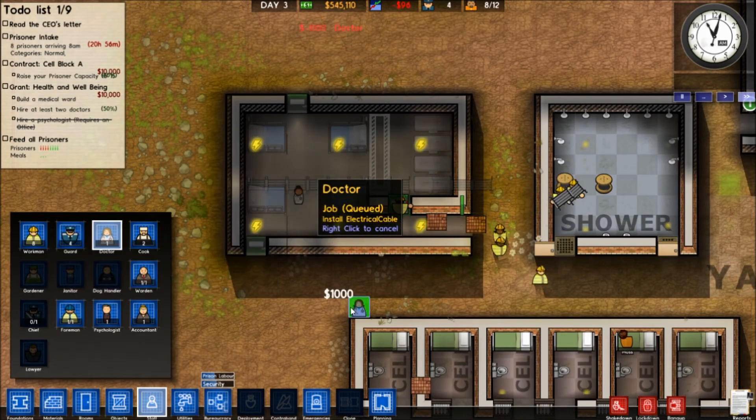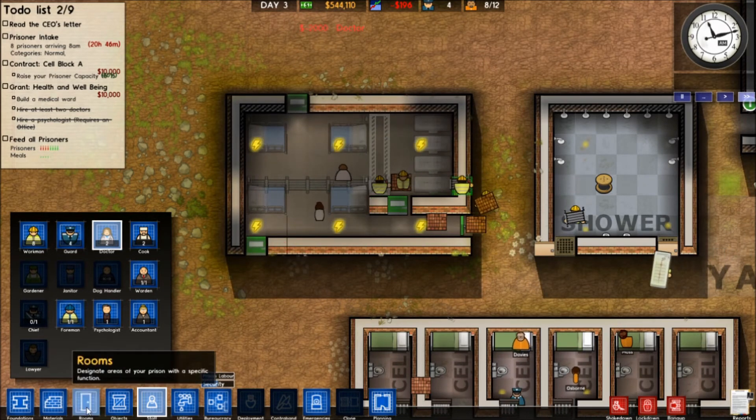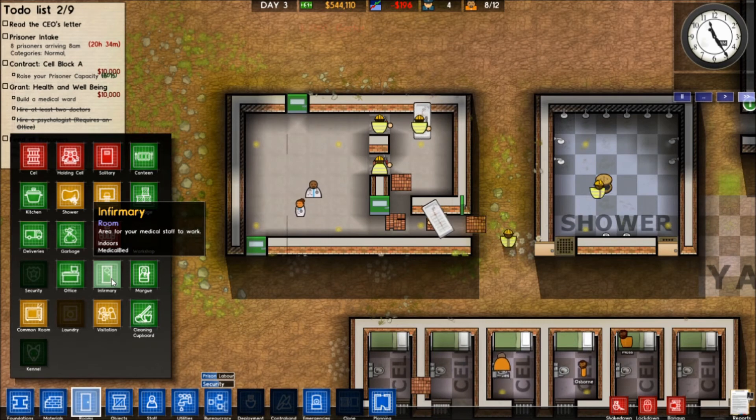We can hire one doctor — let's hire at least two doctors. We're in the hole though, which is not good. But we're gonna get $10,000 for this.